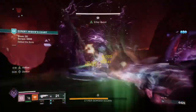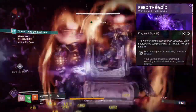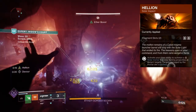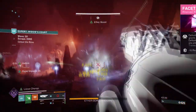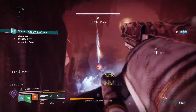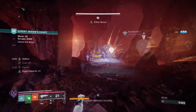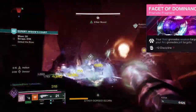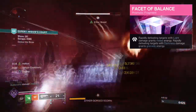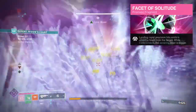Once we also add on mods and aspects, the build becomes more powerful. For Aspects and Fragments we have the following: Feed the Void, where defeating the target of an ability will grant you Devour; Helion, where using your class ability summons a solar mortar that lobs flaming projectiles at targets which scorches them; Facet of Grace, where defeating targets with kinetic weapons grants bonus transcendence energy, and defeating targets with your super grants you and allies bonus transcendence energy; Facet of Hope, where while having an elemental buff your class ability regenerates faster; Facet of Dominance, where having a Void Grenade weakens targets; Facet of Balance, where rapidly defeating targets with light abilities grants melee energy and rapidly defeating targets with dark abilities grants grenade energy; and Facet of Solitude, where landing rapid precision hits emits a Severance Blast that weakens targets.